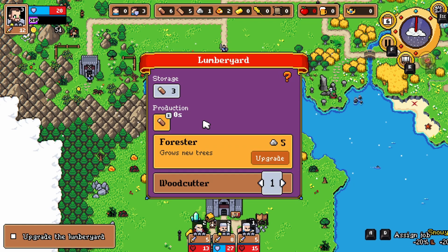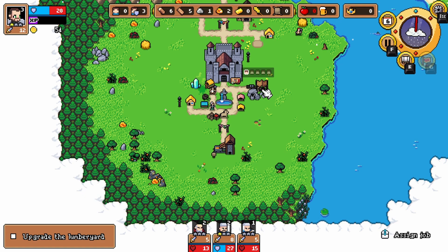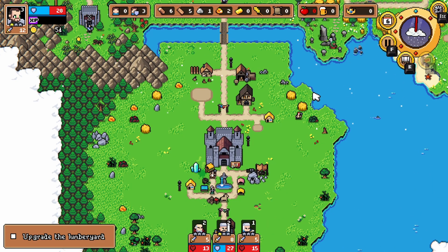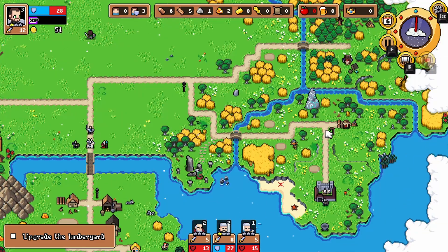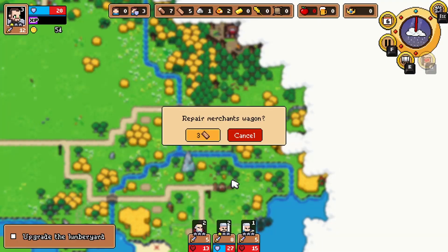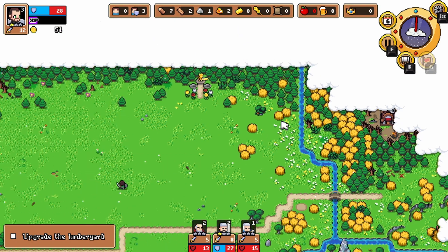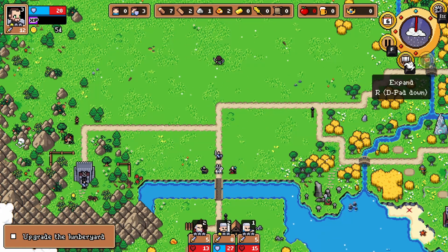All right, upgrade the lumber yard — need five stone for that. Do I have anybody working stone? I do. How much for another house — 16, right? We're trying to get there. All right, we have a tavern worker, which is good. Get some logs there and this guy — ready, please? Repair merchant's wagon — yes, we'll meet again. All right, so what's that do for me? Nothing, apparently. I'm assuming he comes at night sometimes or during the day.